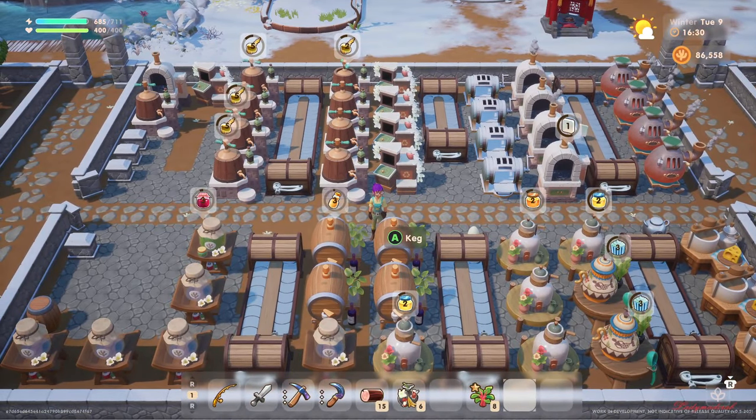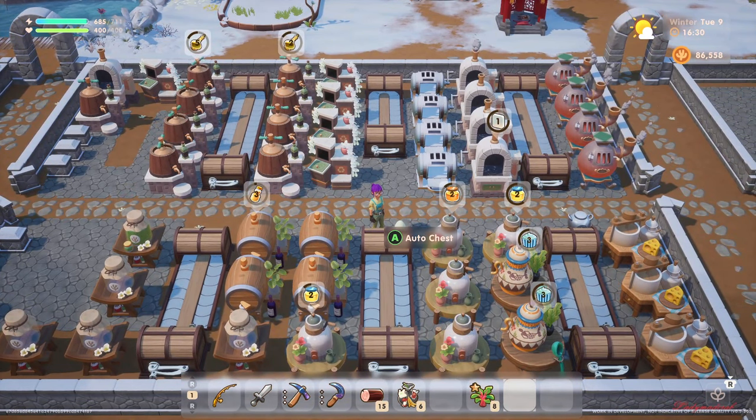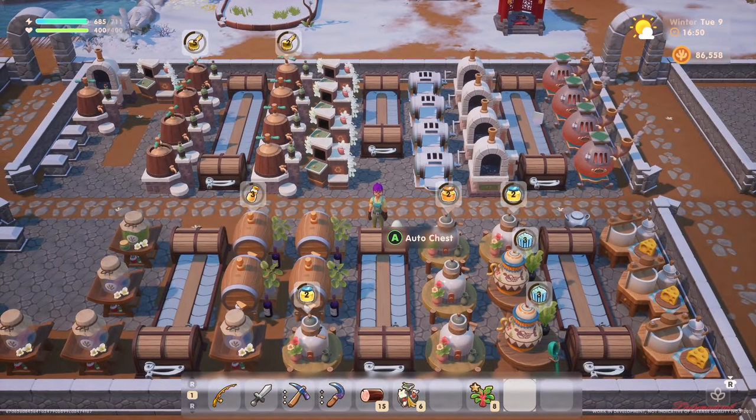Let's do some fruits. It's not everything working straight away guys, but yeah. We'll get some eggs as well for this yogurt machine. As you can see, it's working here.